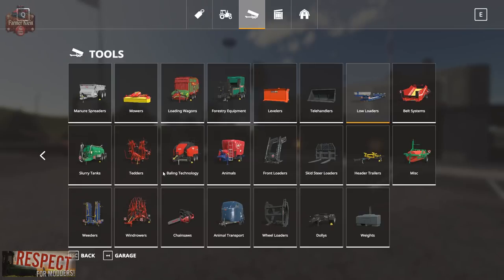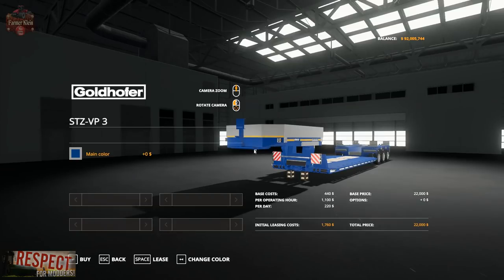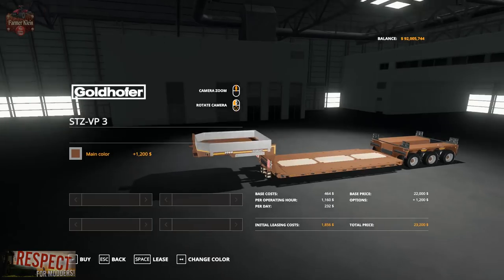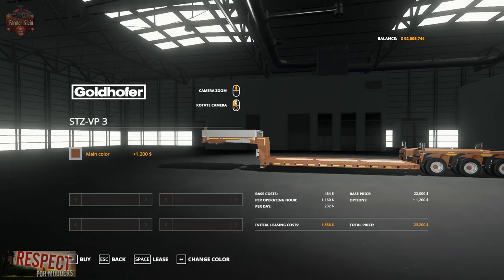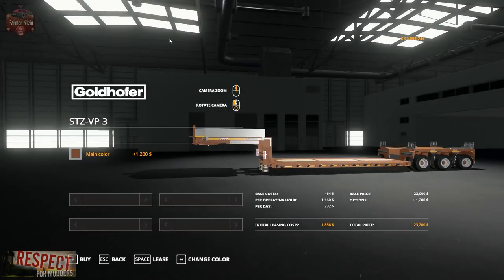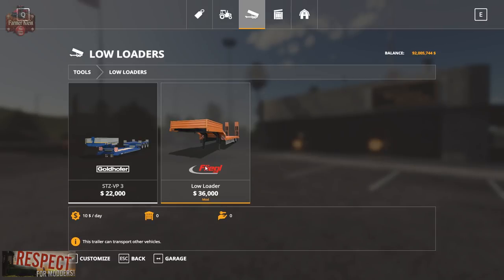Let's take a look at the mod in the store first. If we go to Store, then Tools, then Low Loaders, we've got the in-game low loader here that comes in two pieces. Basically all we can do is change the color on it. The way it works is you have to disconnect, back up onto it, the thing extends, then you come back and hook it back up. But you can see the ground clearance on this is pretty low. Anyway, we're here today to take a look at the Fleagle low loader.